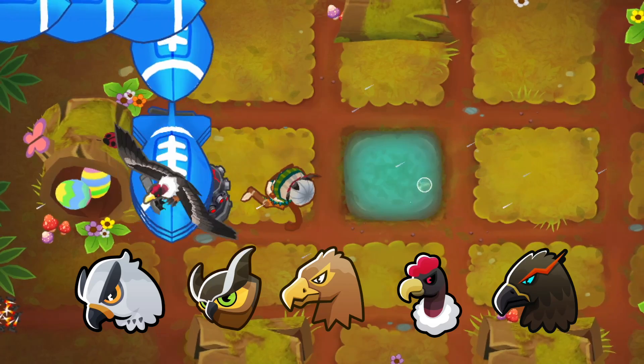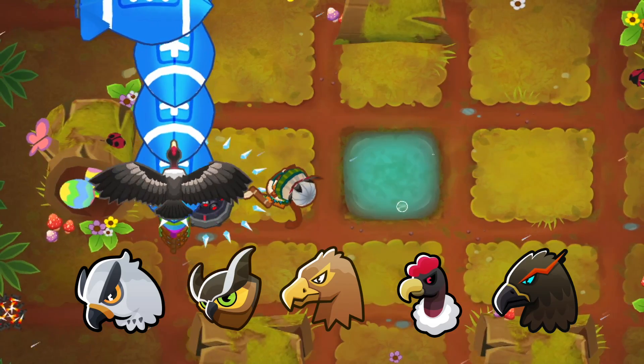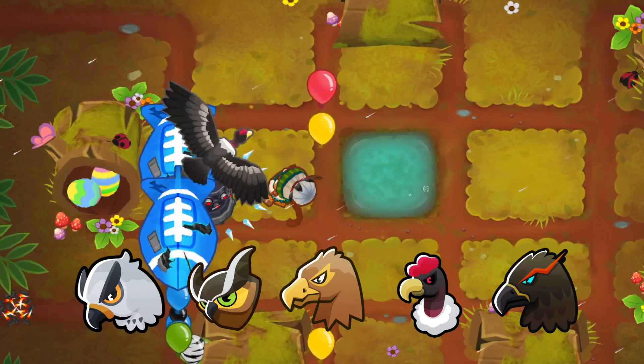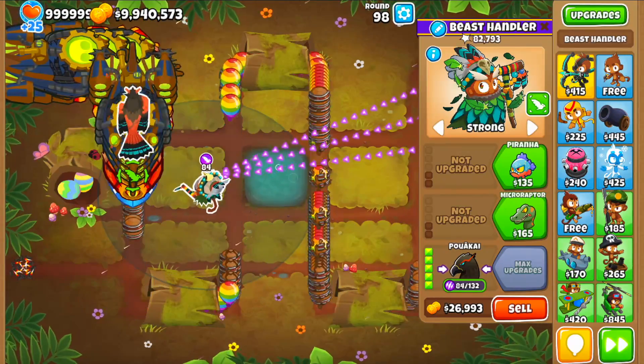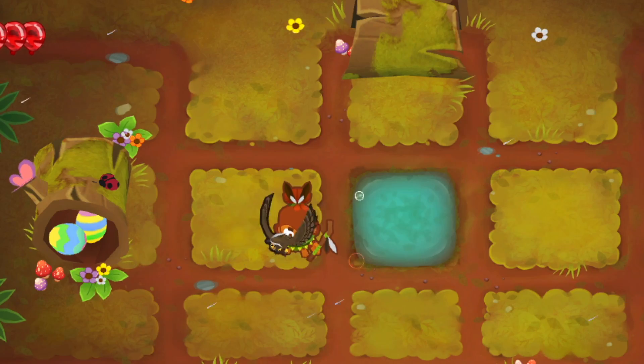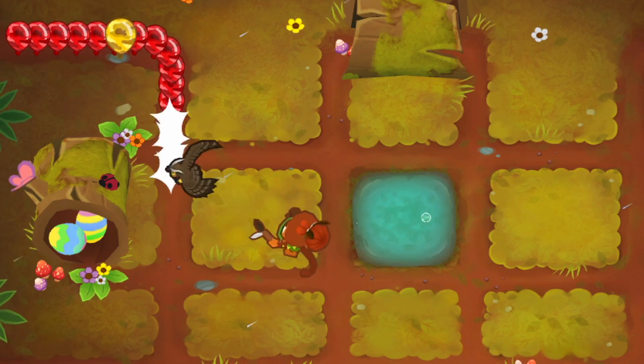The bottom path are the air beasts, which were designed with the idea to stall bloons and set them up for your other towers, while they themselves do the least damage out of all three paths. As they get upgraded, they can pick up bigger and stronger bloons, so it's probably a good idea to have them set on strong. Even though the tower path is decent, I found that the lower tier beasts are a little underwhelming.